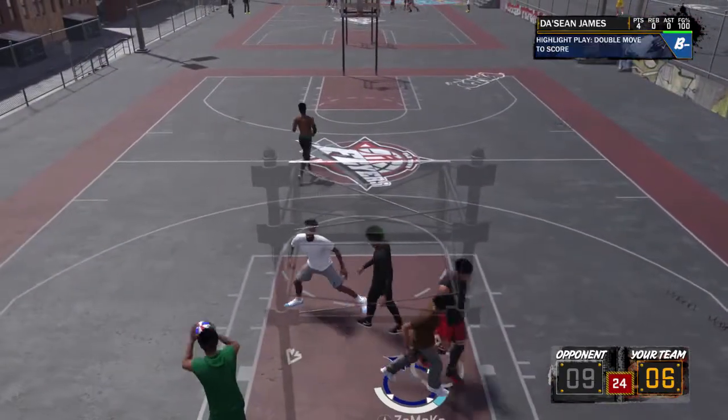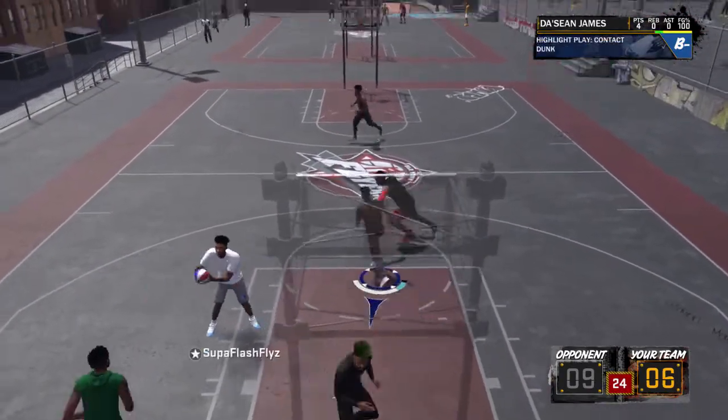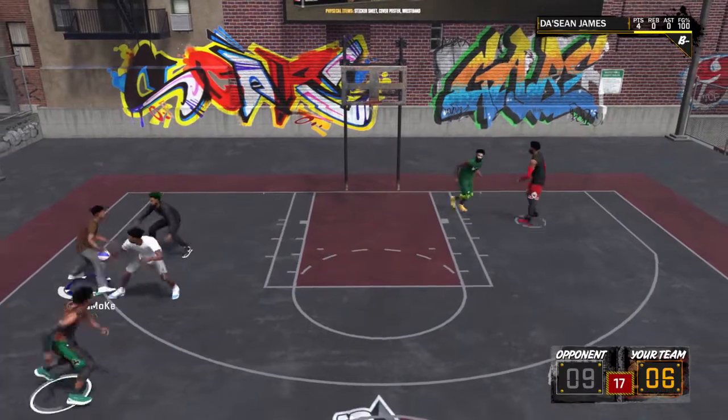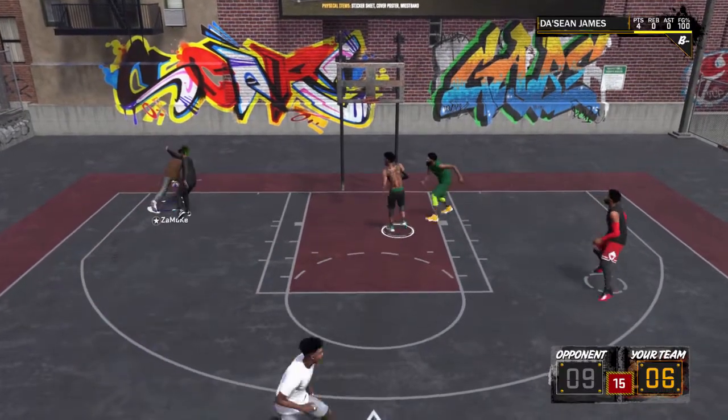Moving forward into the post scorers — he says post scorers get a lot in takeover: power backdowns, clear outs, and spin drive content unique to their archetype. Boosted hooks, fades, shimmies, and all. He says C-hoops hooked you up this year.